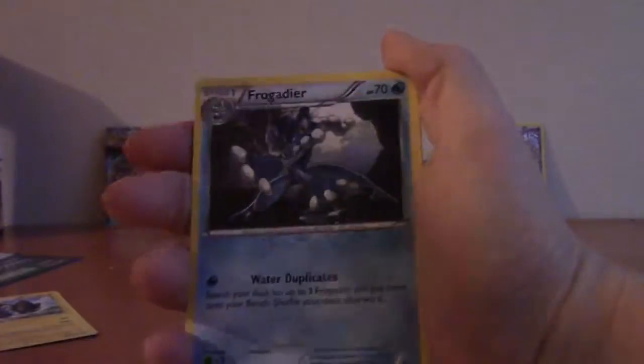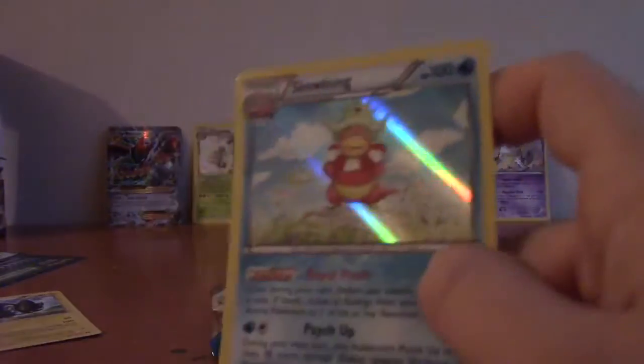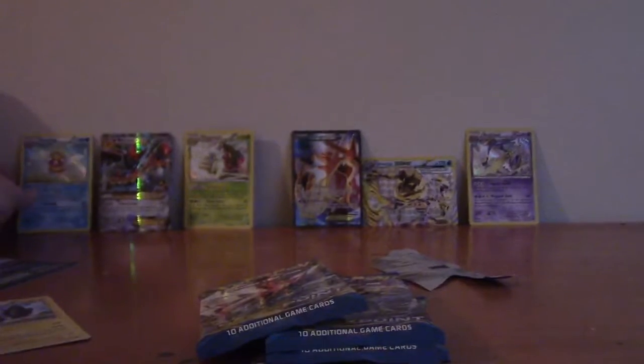Aromatisse, Slowbro, Frogadier, Pancham, Growlithe, Espurr, Numel, Honedge, Shellder, Drowzee, and another Slowking holo. I got this in the other video too - a Slowking holo - and I've never seen this get opened in a Breakpoint booster box, so that's pretty weird. Put that in the back.